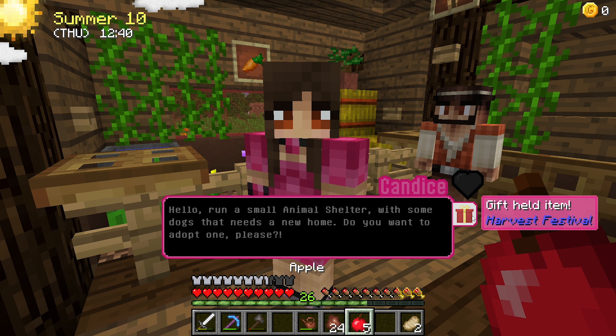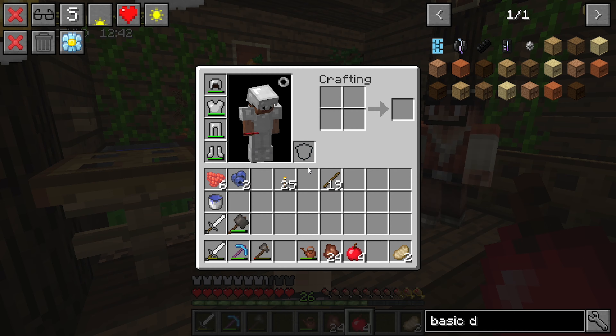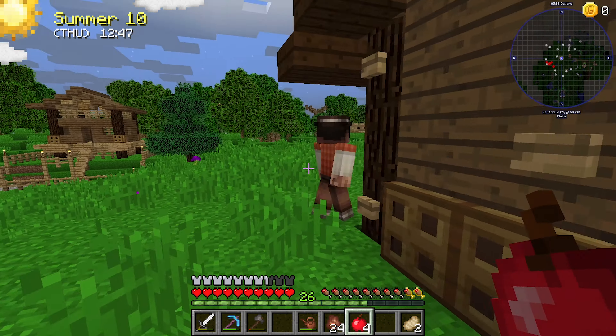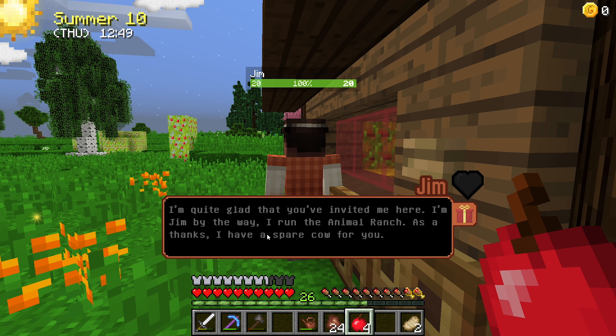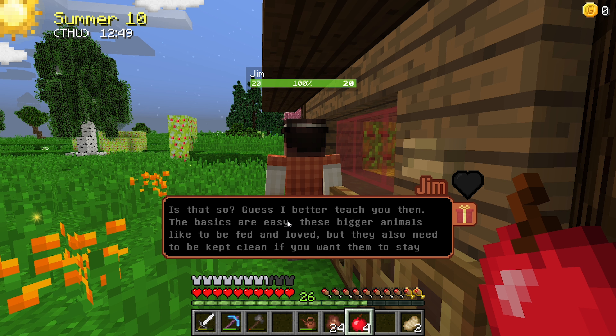I'm not quite sure if this is what I wanted. I don't really have much else to give you. Jim, Jim, where are you going Jim? Welcome to the ranch, do you need anything? Chat. Quite glad you've invited me here - I'm Jim by the way, I run the animal ranch. Thanks, I have a spare cow for you. Give me instructions. I guess I better teach you then, the basics are easy.